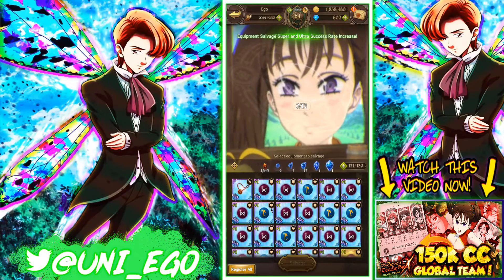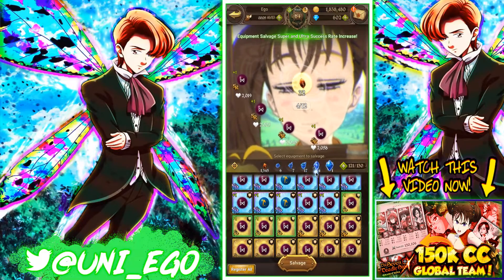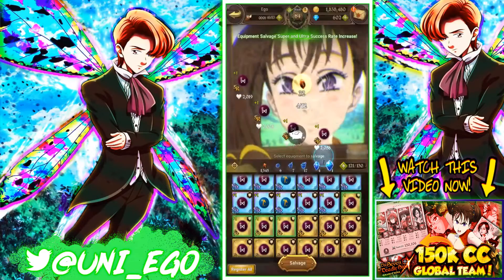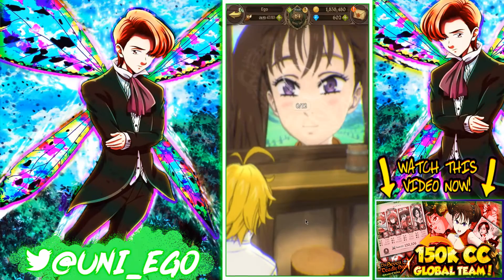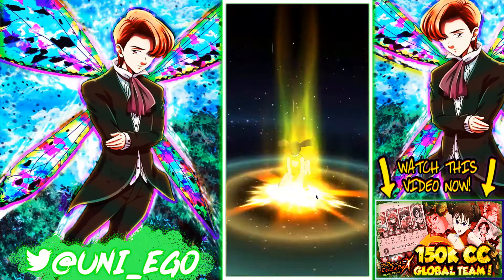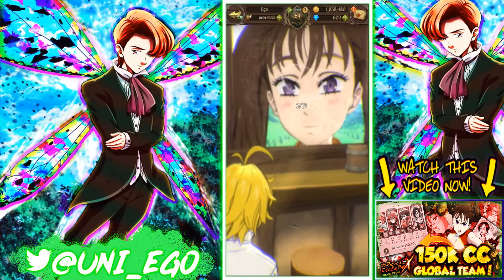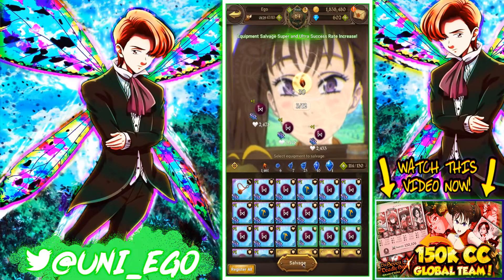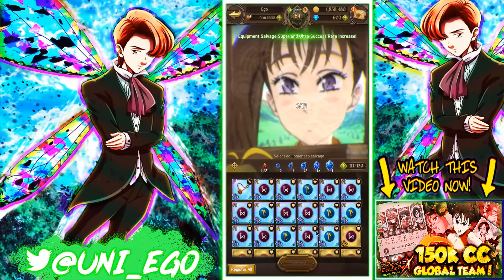Let's look at selling SRs first. We have four five-star crystals and 17 three-star crystals to start. Selling four SRs — we got six three-stars, which is roughly equal to one four-star. Now selling three SRs at a time — boom, you got one five-star crystal right there. Six four-stars equals one five-star, so three at a time seems to promise you a five-star.